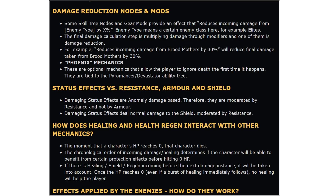Damaging status effects are anomaly damage based, so they are moderated by resistance and not by armour. Damaging status effects deal normal damage to the shield moderated by resistance. As for healing and health regen: the moment a character's HP reaches zero, that character dies. The chronological order of incoming damage and healing determines if the character will benefit from certain protection effects before hitting zero HP. So as long as you're getting regen or using a skill before reaching zero HP, it'll take effect — if you've already hit zero, you're dead.